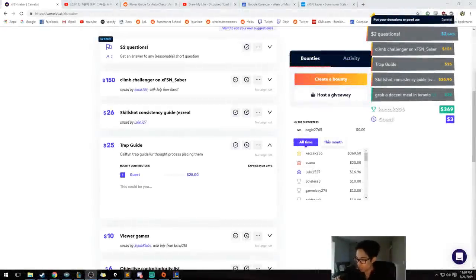Someone has recently created a bounty for making a Caitlyn trap guide, covering your thought process for placing them. So I'm going to teach you guys some really easy and basic rules you can use to play Caitlyn. Traps are a very important part of her kit. We're going to go over the basics first and then look at a bunch of different examples that work in-game. So let us hop into it.